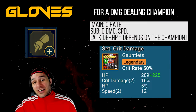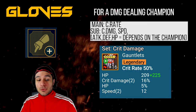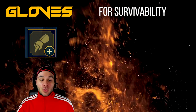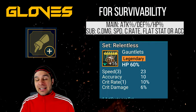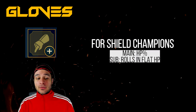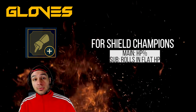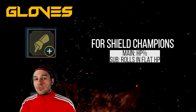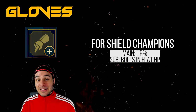Outside of speed and accuracy, crit damage gloves with crit rate as a substat are one of the hardest things to get and really move you into end game. For a damage dealing champion, the perfect gloves are crit damage main stat with substats of crit rate, plus attack/defense/HP depending on champion type, and then speed. The next best gloves are crit rate gloves with substats of crit damage, attack percent, defense percent, HP percent, and then speed or accuracy. For survivability champions, use the main stat — attack, defense, or HP — filled with crit rate, crit damage, speed, and a flat stat or accuracy. For shield set champions, which are very common in arena and doom tower, you want HP percent main stat with as many flat HP rolls as possible to maximize the shield size that resets every stage.